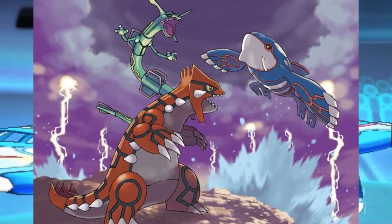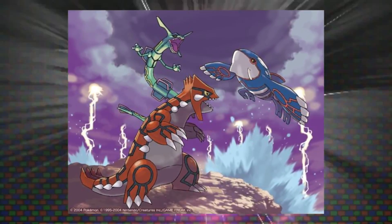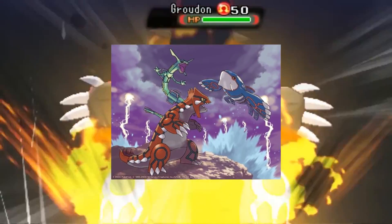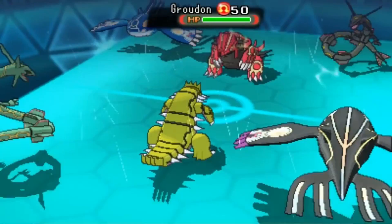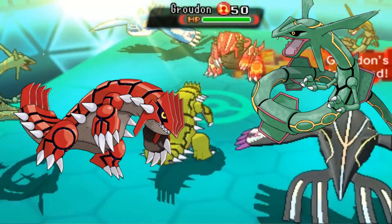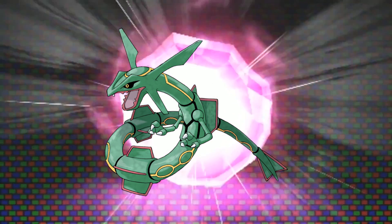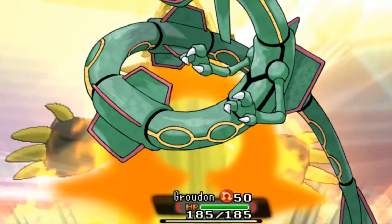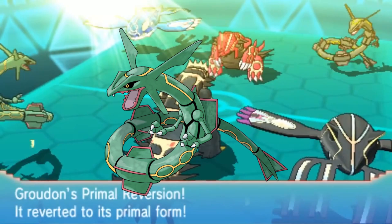I was trying to figure out which one of the weather trio was going to be number one, because they're all really good designs in terms of representing their various motifs — sky, land, and sea — and having an ancient relic theme to them. But I have to give it to Rayquaza. Kyogre has a more fluid design and Groudon has more unity in terms of style, but Rayquaza just looks so great. They use his colors perfectly. The glyphs on his body, whatever they are, are pretty cool too.